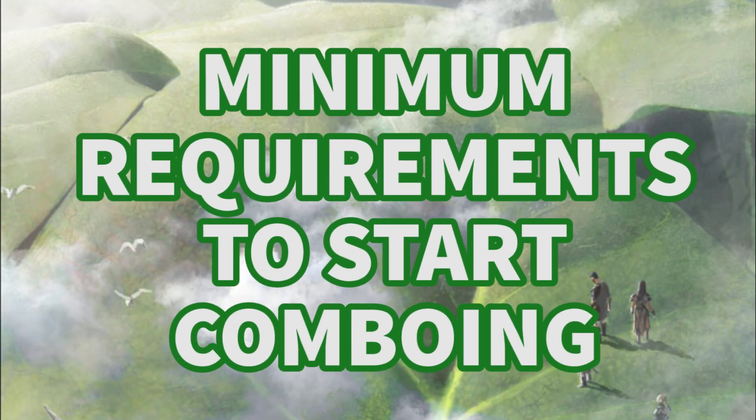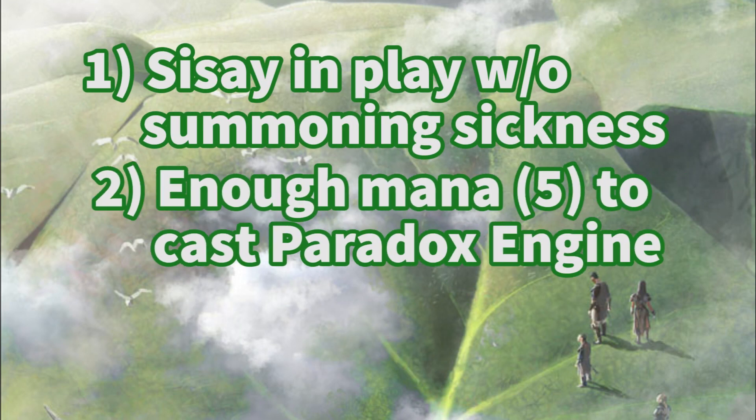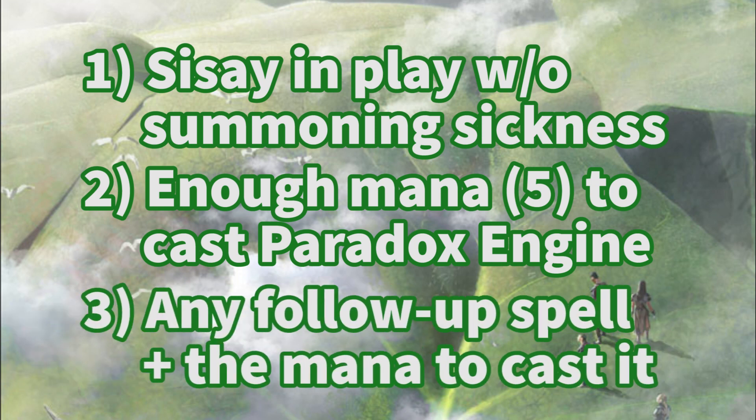So how do these combos work exactly? Well, the setup is the same for both. To begin the combo, you need to have the following things be true at a minimum: Captain Sisay is in play without summoning sickness, you have access to enough mana to play Paradox Engine, and you have literally any follow-up spell and enough mana to cast it. Sometimes just the five mana for the engine is sufficient since there are a lot of free spells in the deck. Before Dominaria came out, you also needed another non-land mana source like a dork or a mana rock, but now with the printing of Mox Amber, you don't even need that.